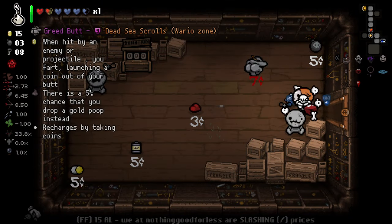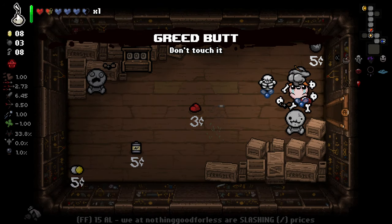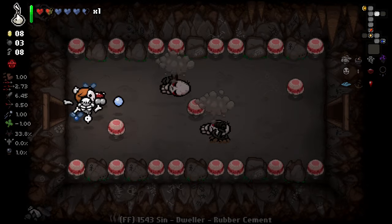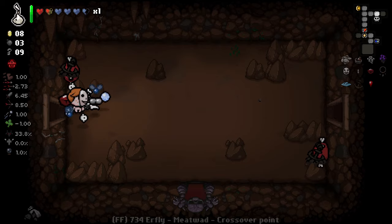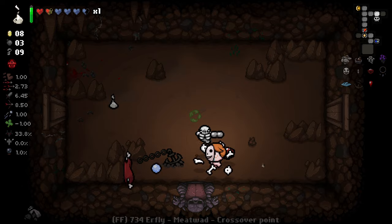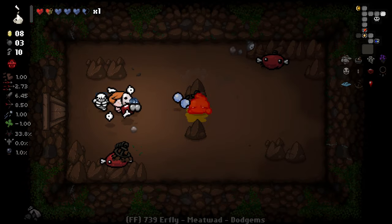Shop is now valid as well. We've got Greed's — when hit by an enemy or projectile you fart, launching out a coin, with a 5% chance you drop a golden poop instead. Recharge this by taking coins. Why not? Sounds intriguing. We do little poots as we walk around as well. It's the Greed's Butt circling around us. These guys seem to be able to move through the movement penalties — kind of interesting.